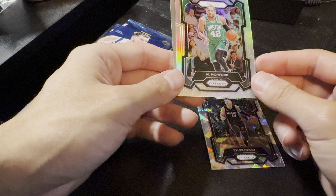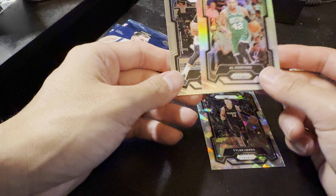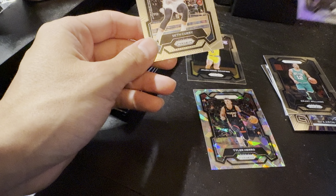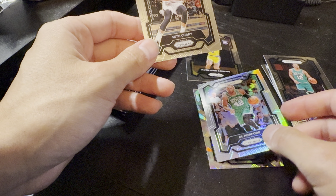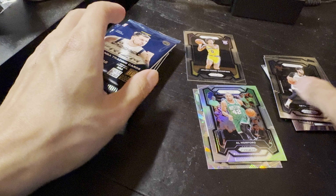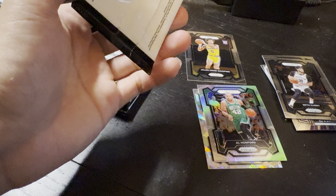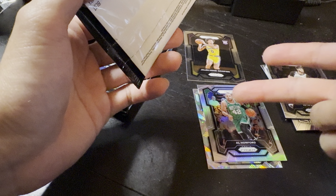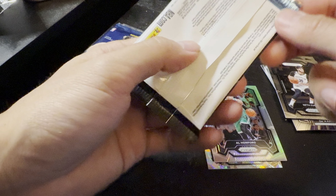Wow, I got Tyler Hero as the crystal — is that good? The hollow was wasted on Al Horford. And then we got a Steph Curry — the Hero I guess is decent. Okay, putting the good stuff here, the rookies there, and not so good ones over there. Wow, in that one pack we got this crystal thingy and this hollow — almost like a double, makes up for that first pack.